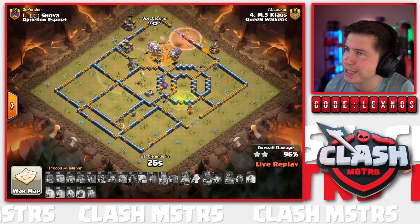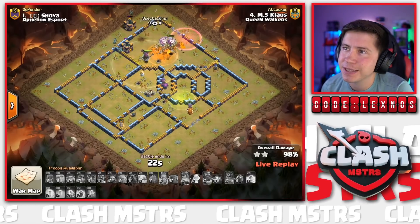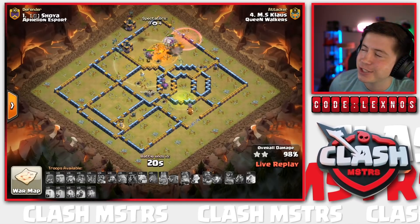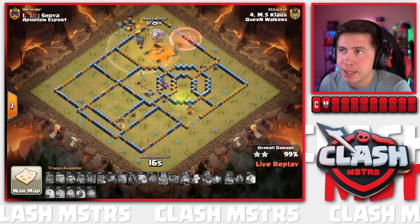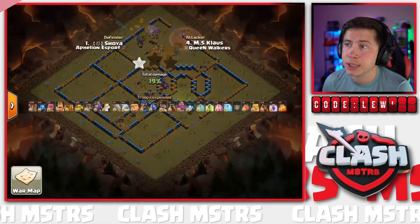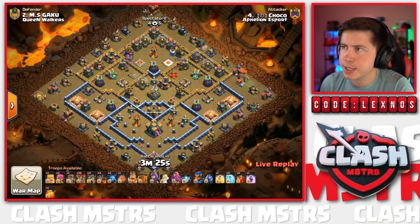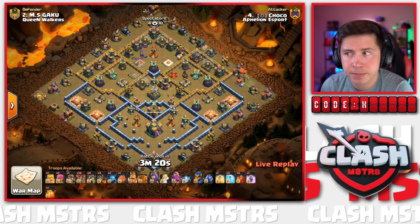The Loons collapse on the last couple of Builder Huts and this base gets absolutely Clan Clashed! Beautiful Jump-Suey LaLo from Klaus against Shoya's base - he gets it done, putting pressure back on Aphilion who need to triple again to maintain their lead. Choco is in with the next attack for Aphilion Esport, coming in with an Inferno Skybird action.